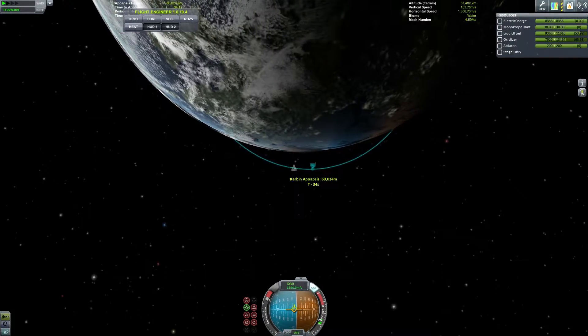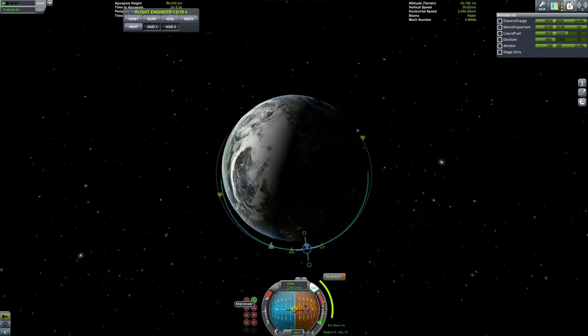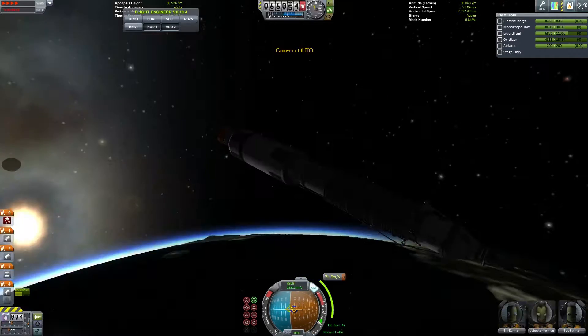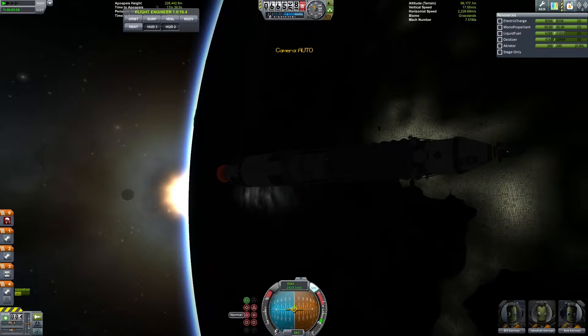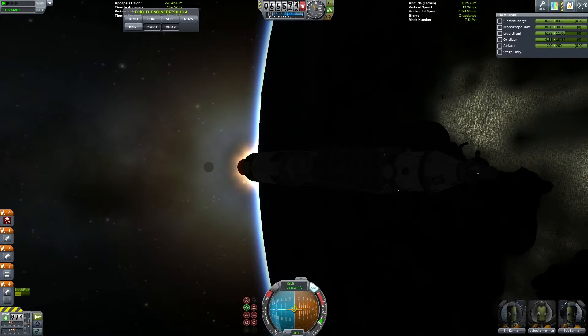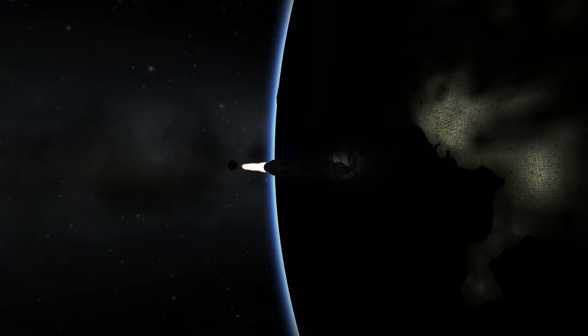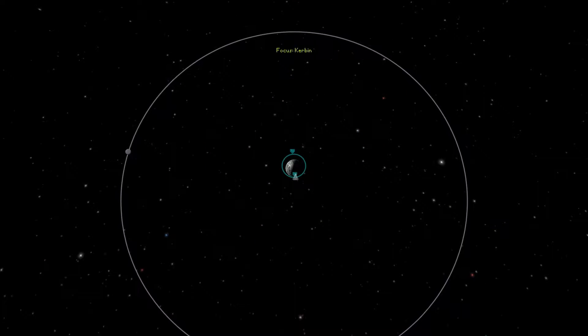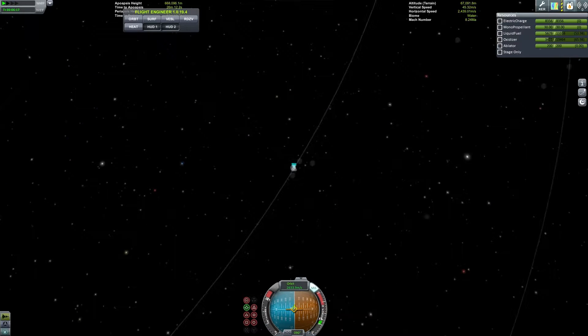Now we're circularizing, keeping the apoapsis a little bit in front of us. This burn doesn't actually get our periapsis up to 70,000 meters, but that's okay because we're going to start burning immediately to escape Kerbin. The angle we're at right now is the most efficient to accelerate away from Kerbin toward planets further from the sun — when you want to go further out, you accelerate parallel to Kerbin's orbit, and at this angle your escape trajectory ends up roughly parallel to it.